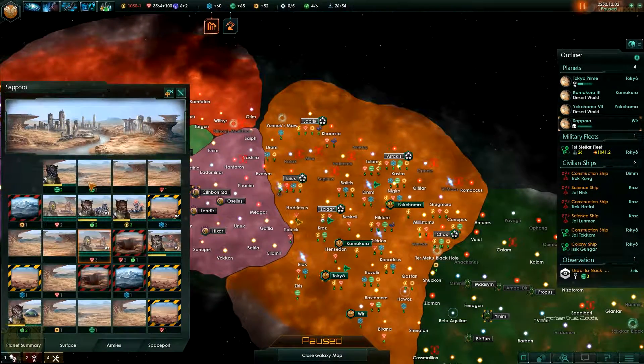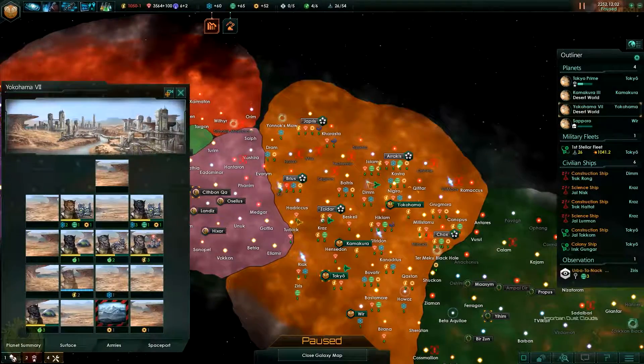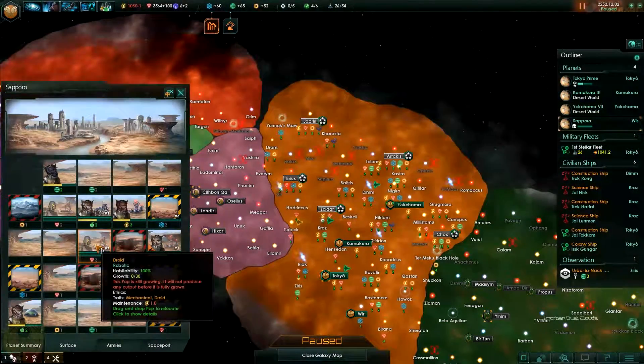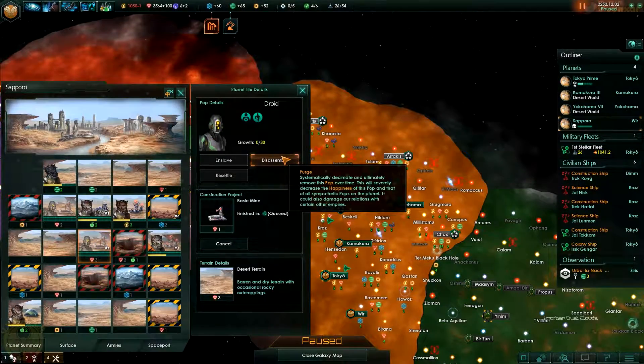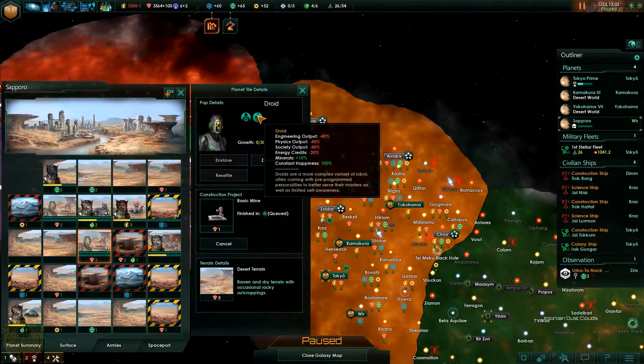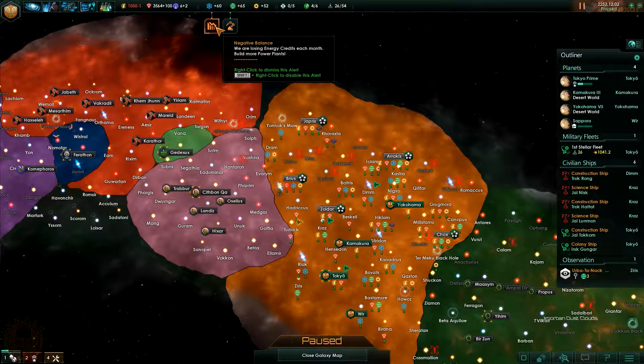We are lacking a bit of energy but it seems like it's going to be resolved very soon. Let's take a look at my other planets. Yokohama - I don't think I need to use any robot population here yet, there is not so much space. And I think if I want to recover the space for my regular guys I will need to purge or disassemble these robots. I'm not sure they are sentient - I don't think so. Mechanical and droids - okay so they aren't really good at research but they are more complex than regular robots.